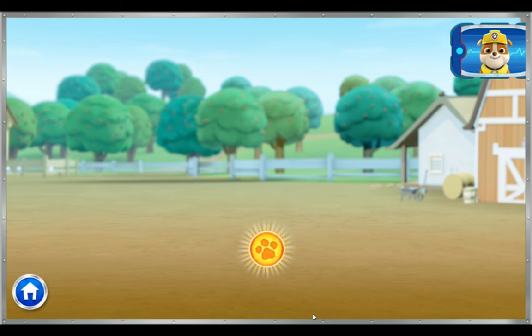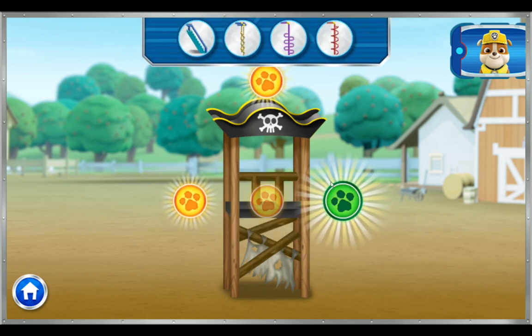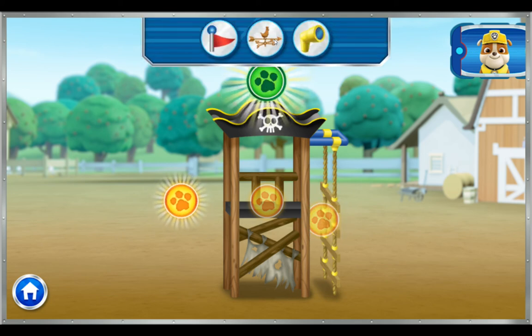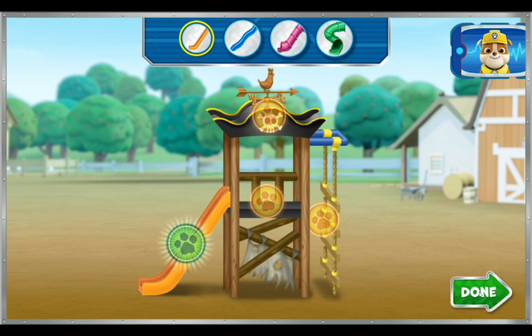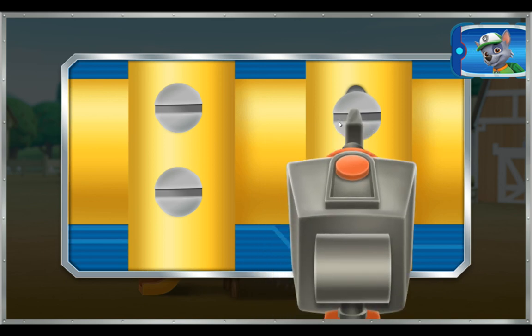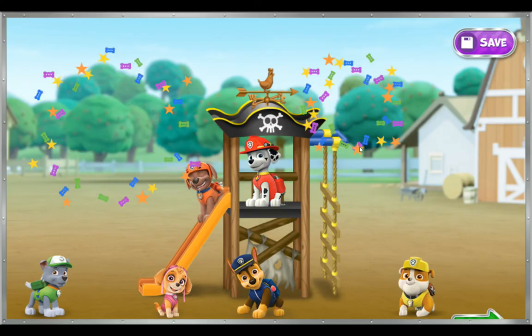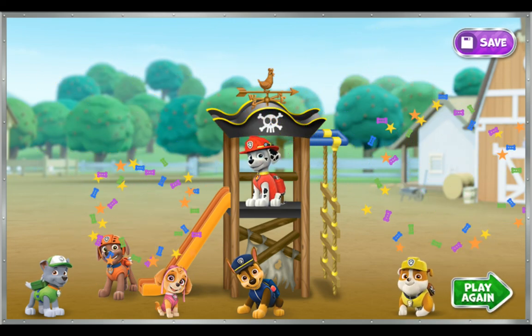Let's get building! It's time to build a slide! Let's add a base for our slide. There's more to build. Nice work! We're almost finished! When you are finished building, click the green done button. Click on the screw and hold it there to tighten it. Hold until the screw is tightened all the way. Let's try another screw! Only one left! That should hold it! Hooray! What a paw-some playground! Press this button to save a picture. Click here to build a new playset.